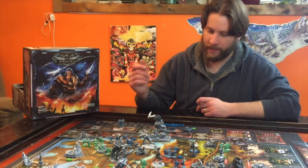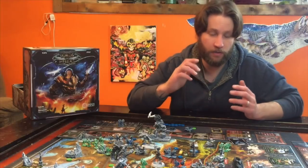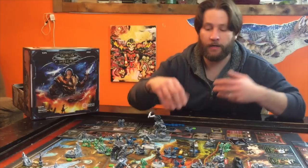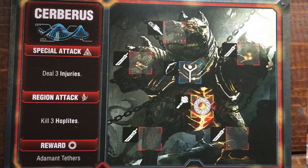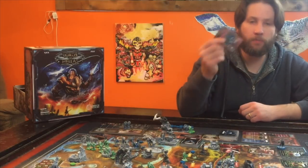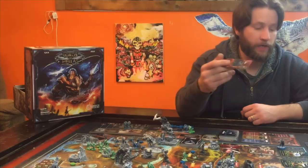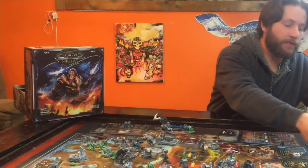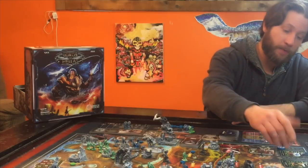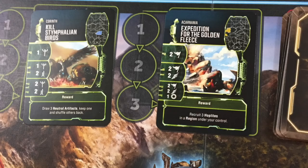Then you roll a die to see what each monster on the map does — they're either going to do nothing, move, or attack a region, usually killing any Hoplites that might be in there. They could possibly even injure a hero, and some of them have special rules. After the monsters move, you're going to draw an event card. It's either going to be a new monster added to the map — if the monster's already out there it slides underneath that monster card and basically evolves, getting another special power or more hit points — or it's going to be a quest, and if there's room on a quest track, it'll get added there.